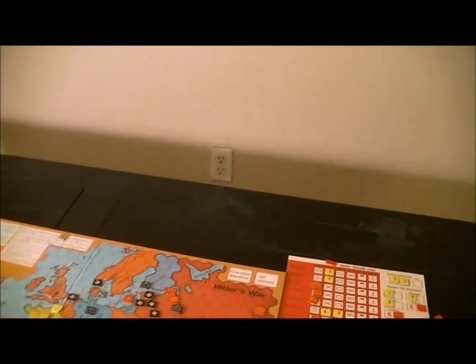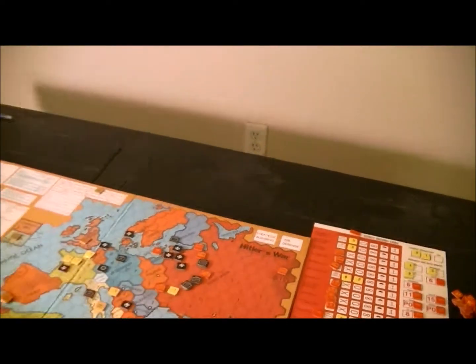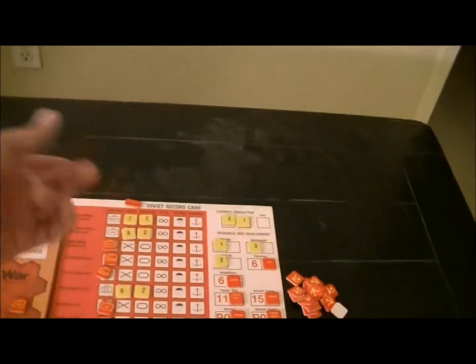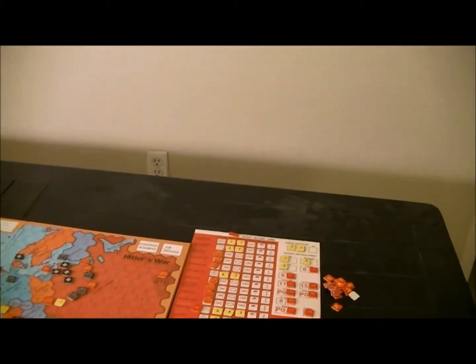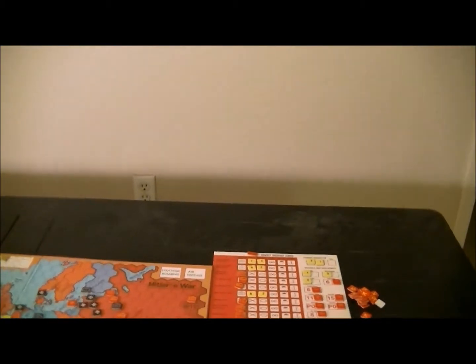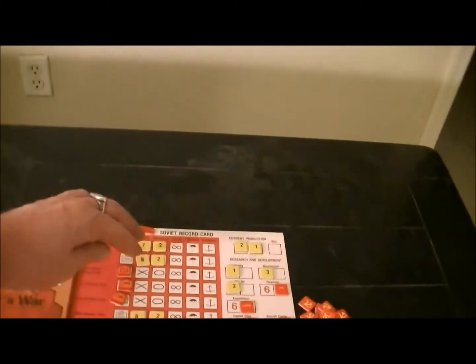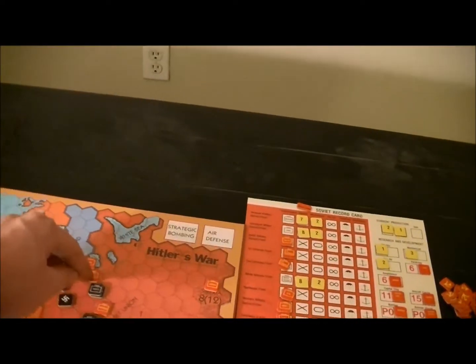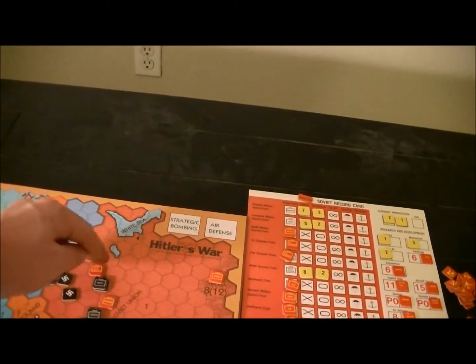I want to make sure I have enough armor to cut two more slices in the German line, and enough infantry to hold my capitals. I spent everything on ground troops — four armor only, putting them here and here. With the White Russian army here, Leningrad's a little more protected. Five armor and six infantry — actually nine infantry and four armor. That gives me really powerful positions in these two spaces.